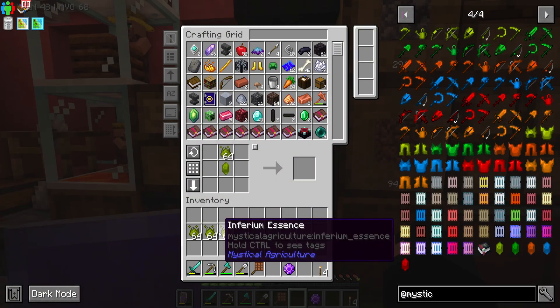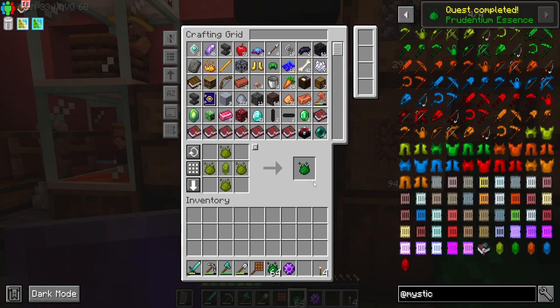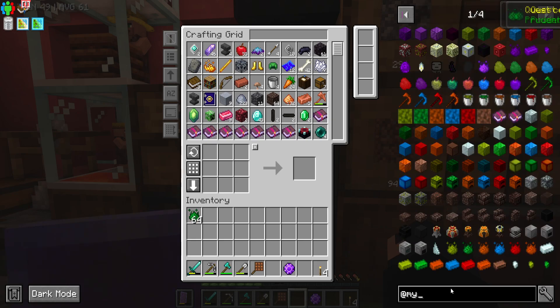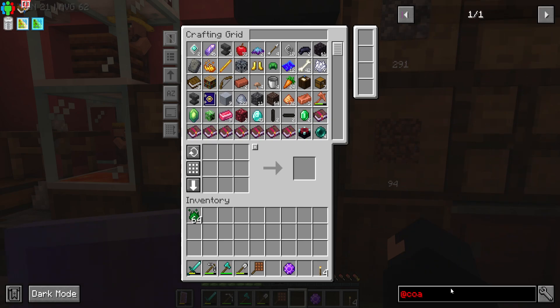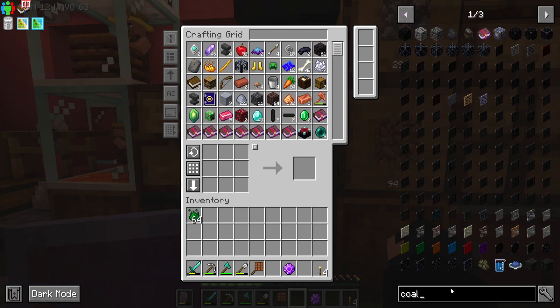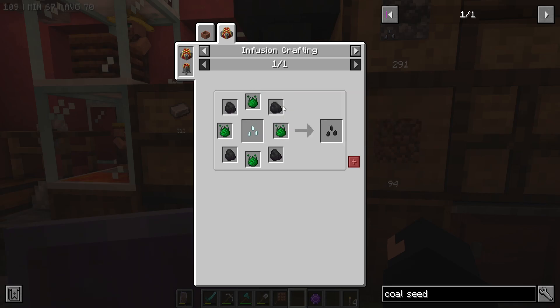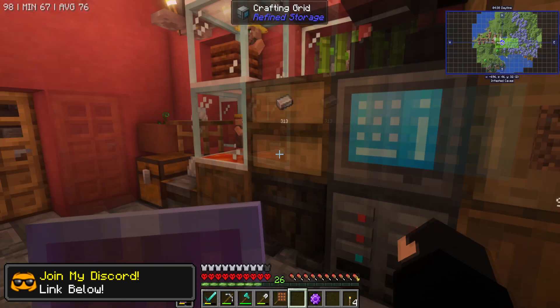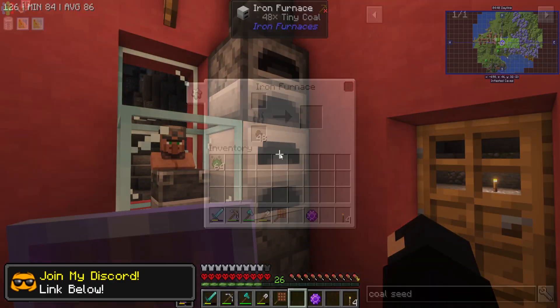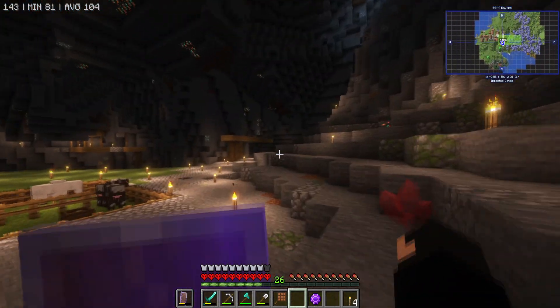We can go like this, this, this, and this - and then that. For the best part that should upgrade our essence. I want to make some coal seeds - let's just type in coal seed. We need four coal. Do we have four coal? No we don't - used it all.